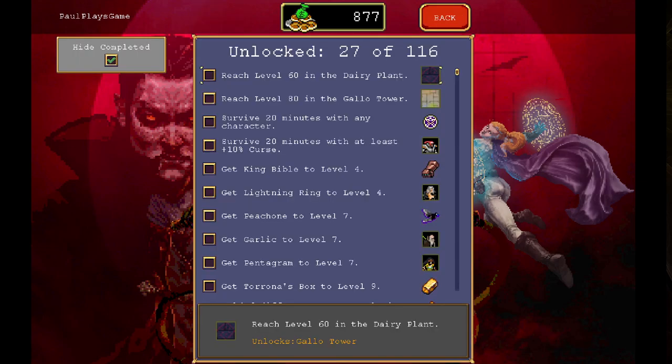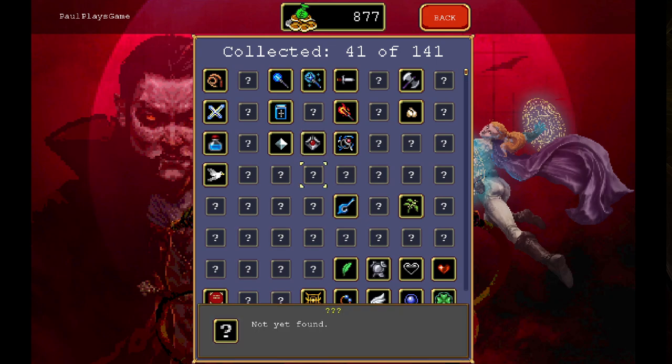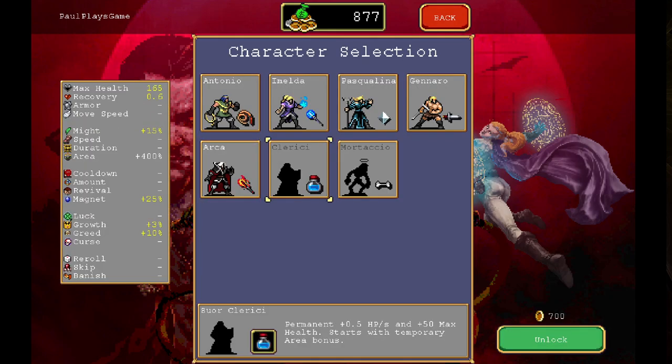Let's take a look at the unlocks here. So it's only King Bible, Lightning Ring, and Peach - I'm going to just keep going. Garlic would have been nice - I think that's the one we ideally would have wanted. So in these two major upgrades: weapon fires more projectiles sounds decent. Permanent 0.5 health, 50 max health, starts with temporary area, more projectiles every 20 levels. Okay, well let's go Clary Chi then.